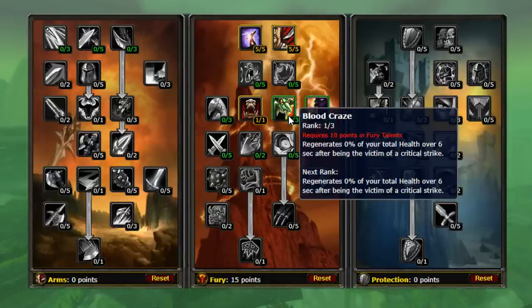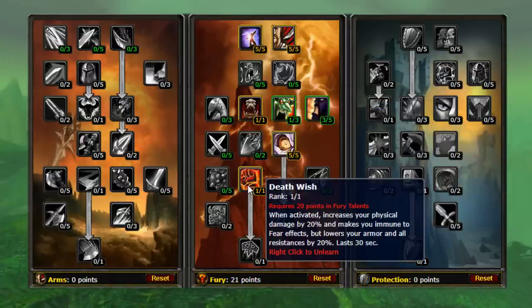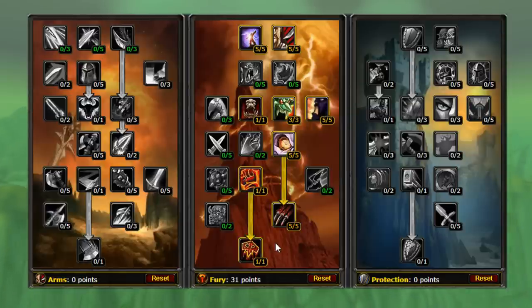Then one into Blood Craze, or alternatively four into Improved Battle Shout. This will unlock Enrage, so we dump five points into there. From here, we want to go ahead and get Death Wish, and a few more into Improved Battle Shout or Blood Craze to open up Flurry. After we get five into Flurry, it's time to respec into Arms at level 40.